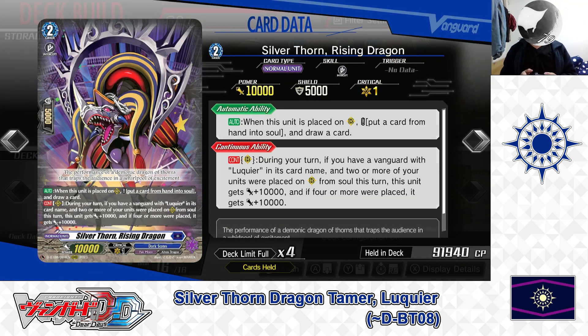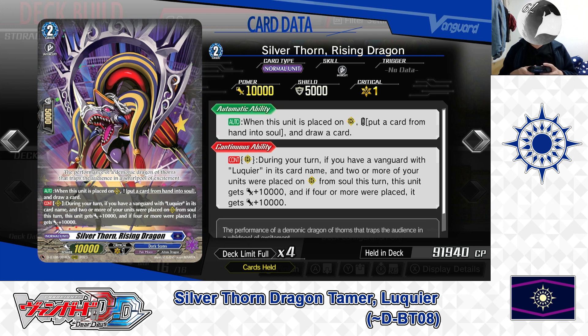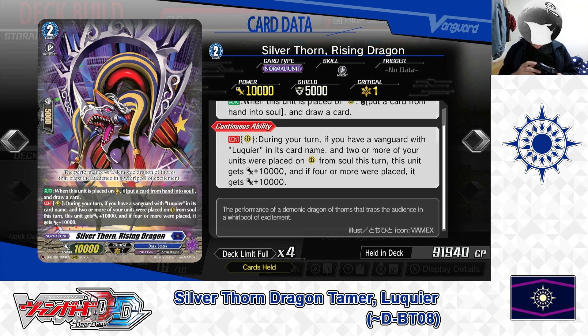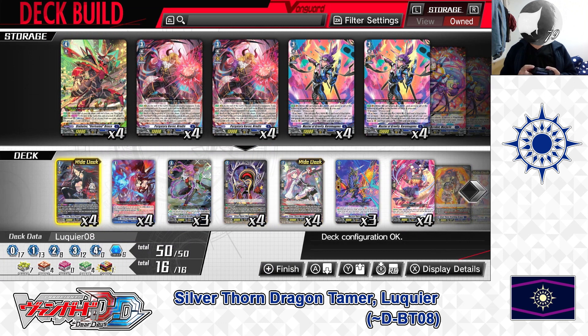Next up, the Grade 2: Sylvanthorn Rising Dragon. First skill — Auto: when this unit is placed on the rear guard circle, cost: put a card from hand into soul. If the cost is paid, draw a card. Second skill — Continuous as a rear guard during your turn: if you have a Vanguard with Lukie in its card name and 2 or more units were placed on rear guard from soul this turn, this unit gets plus 10,000 power; if 4 or more were placed, it gets another plus 10,000 power. Rising Dragon builds your soul and draws cards on entry, and can become a 20,000–30,000 power attacker. We have 4 in the deck.